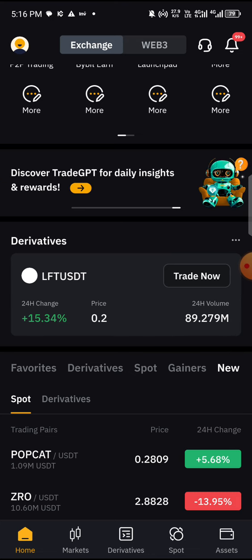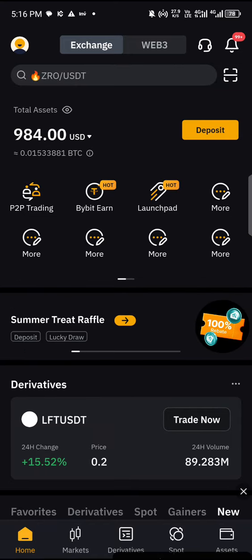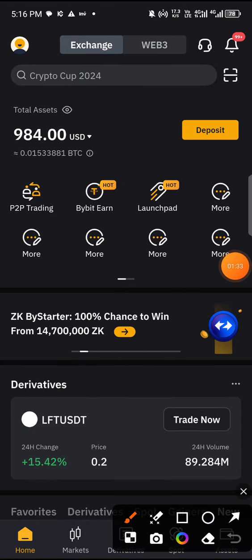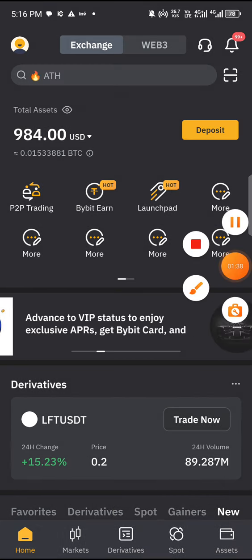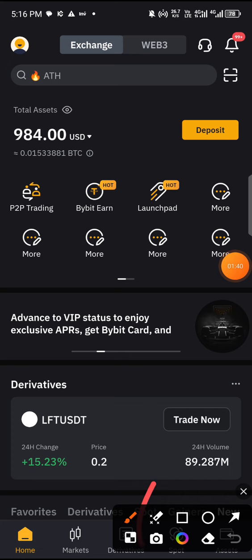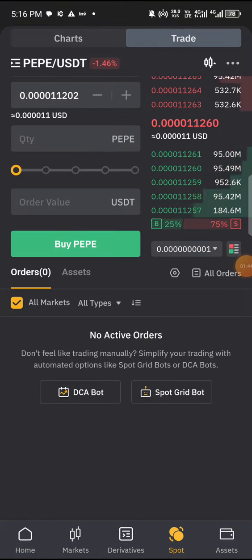The first thing you want to do is make sure that you have funds in your account. The second thing you want to do is click on Spot. Just click on the Spot section.